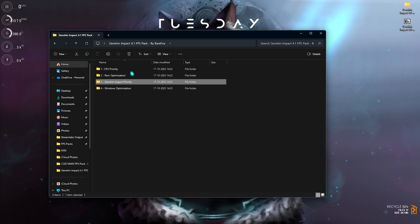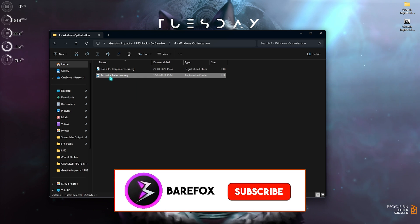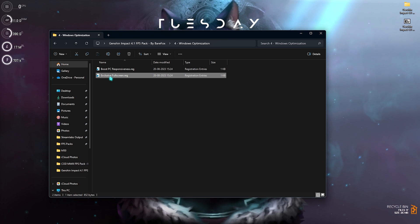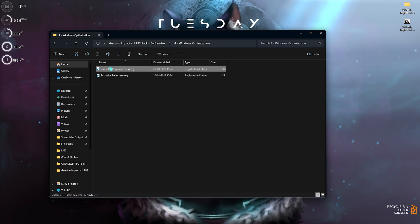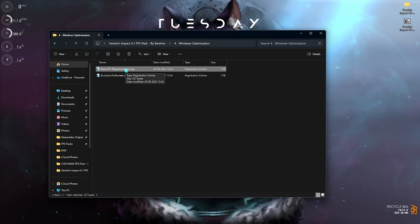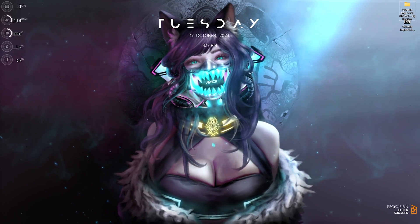Now go back to the last folder, which is Windows Optimization, and run both of these registries. The first one is Exclusive Full Screen — what it does is prioritize your game to run on exclusive full screen, meaning every program, application or process running in the background will be minimized. The second one is a General Boost PC Responsiveness registry, which will disable background processes and get you drastically better performance. Once you're done with all of them, simply close your FPS pack and drop into Genshin Impact for the best in-game settings.